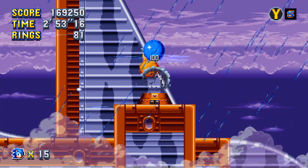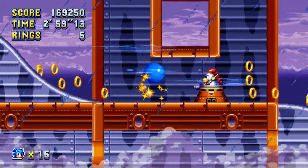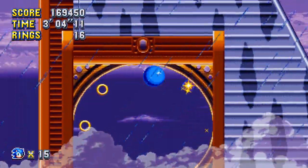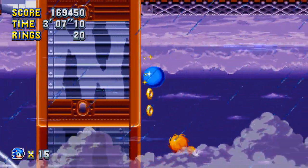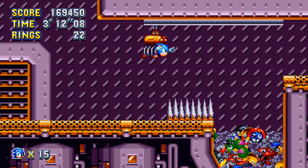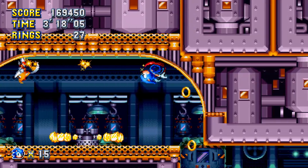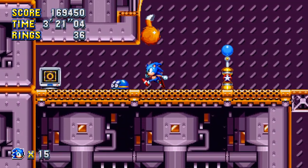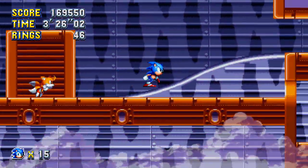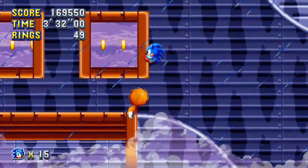We're gonna follow the path of rings and go right. This is one of my favorite sections — launched down, go back up, go left, go back down, caught by net, go through the door, go back inside, and our little contraption takes us over spikes. Just go right and let the little sequence guide you; you won't get hurt if you spin dash through it. Those mouse bots are more of a nuisance than anything.